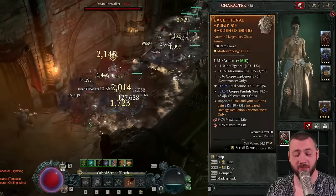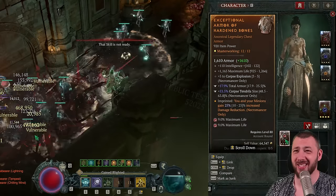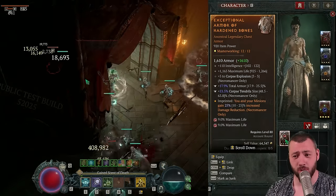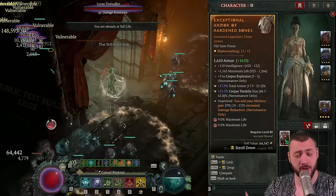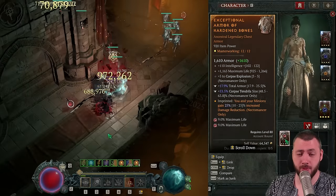The best part: 25% damage reduction for you and your minions, just like that. I tried swapping this out to try some other aspects, but the damage reduction is just too powerful. Unless we're getting damage reduction gear or damage reduction tempering again, I don't see myself ever taking this off.